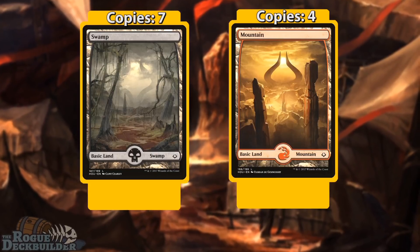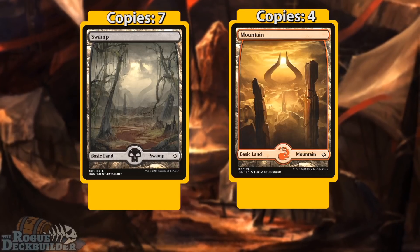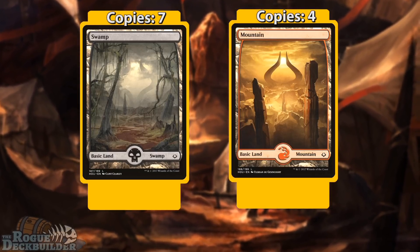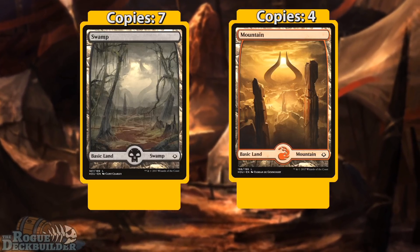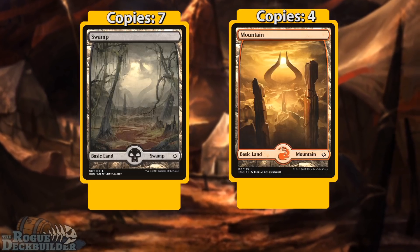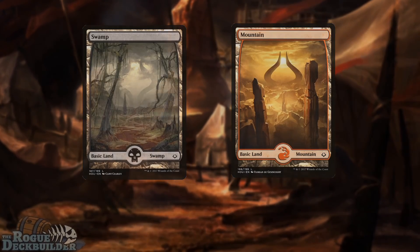To round out our basics, we have seven Swamps and four Mountains. We're running more Swamps because we need black mana on turn two to cast Nights Whisper or draw into more lands. Having a turn one Lightning Bolt isn't the biggest priority, but having black mana on turn two is significantly more important for this strategy.